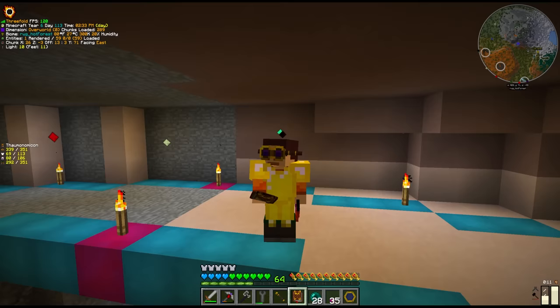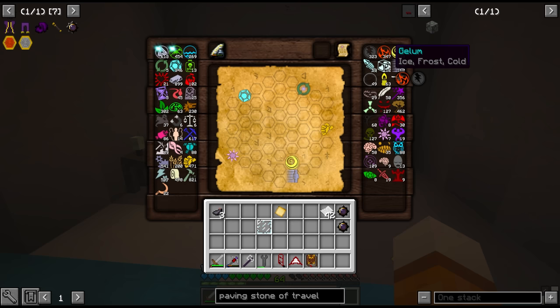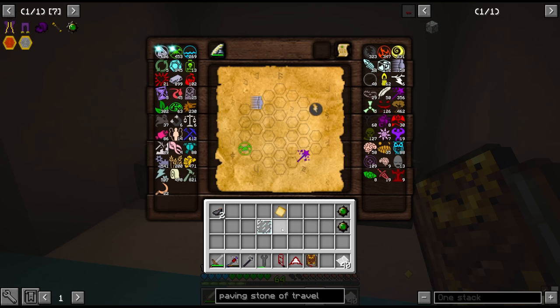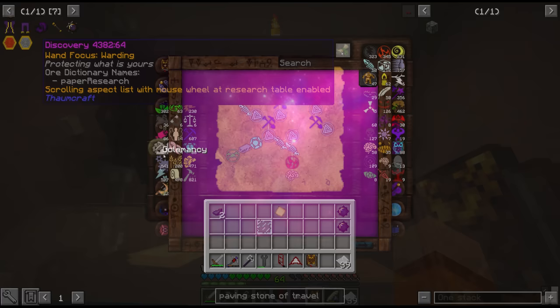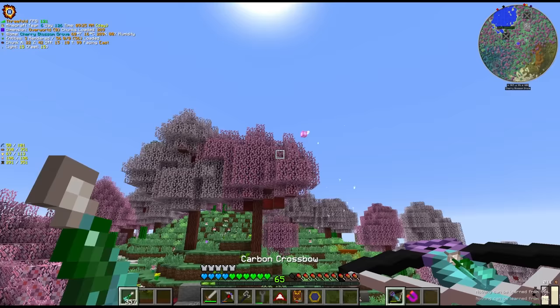We might as well go advanced. So to begin, we have to start off with some research. The first one is node in a jar in the basic tab. Then over to Artifice to pick up warded arcana. Then into Thaumaturgy for the wand focus of excavation. That in turn leads into the wand focus of warding — a mechanic we'll need to actually jar the nodes. And then finally we can head into Automogy and collect the advanced node jarring research.